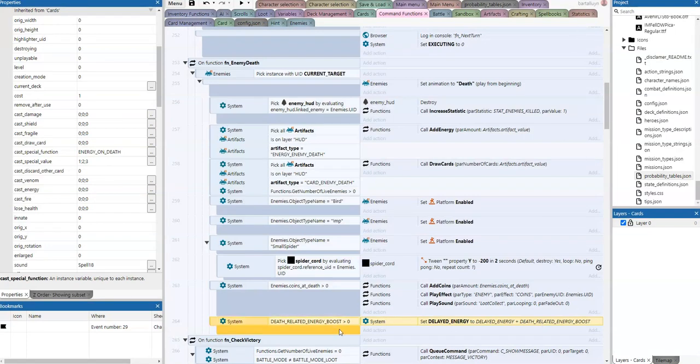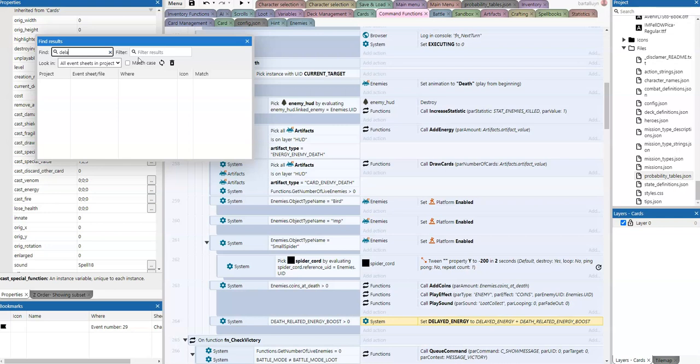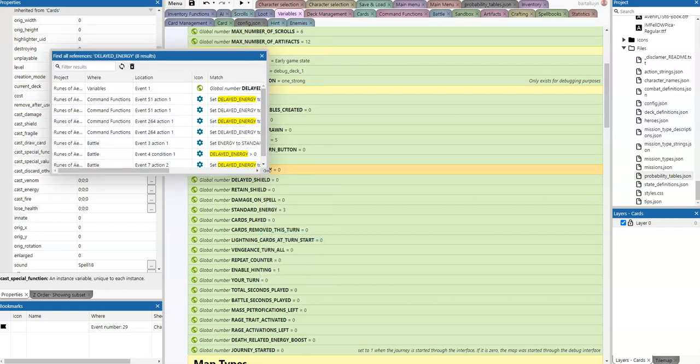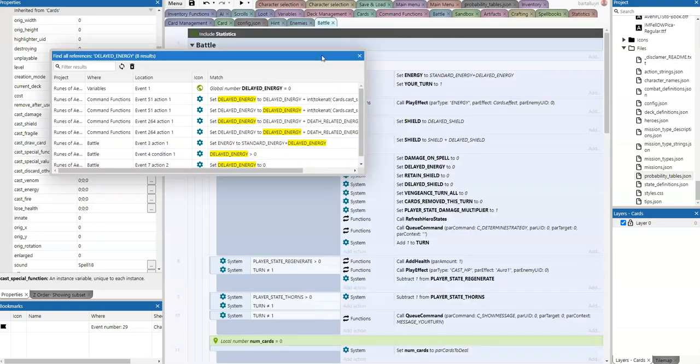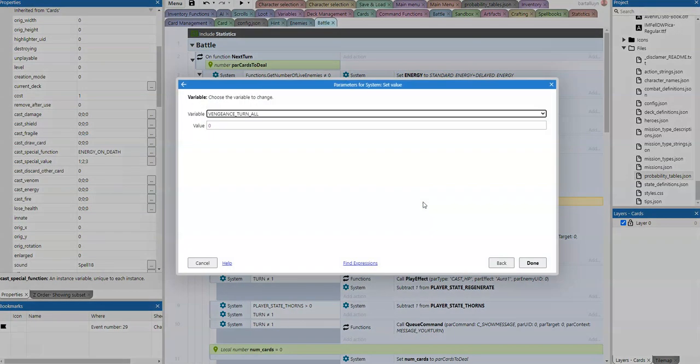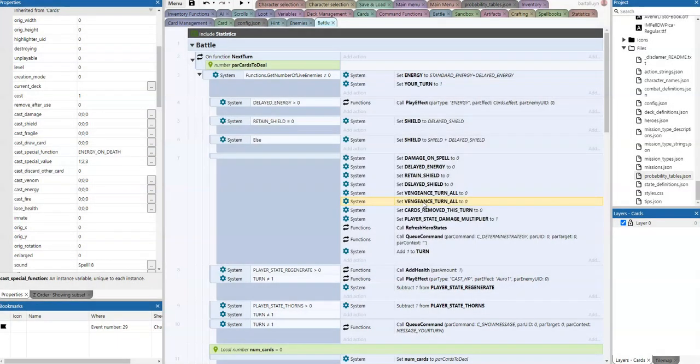When the next turn happens, the delayed energy will be taken into account. Let me search again for delayed energy references. Indeed, on the next turn, we play the effect energy and set energy plus delayed energy. And of course when the turn ends, we set delayed energy back to zero. I think that's it — let's test that.